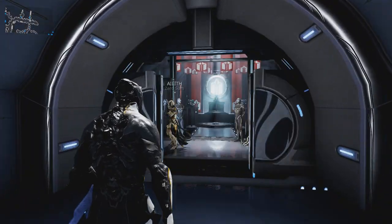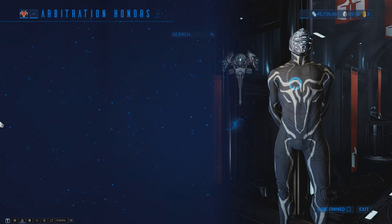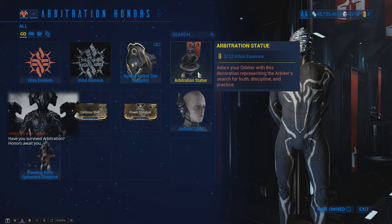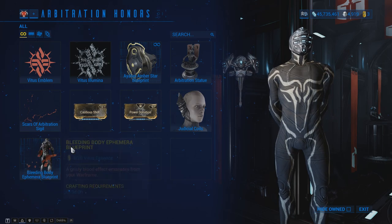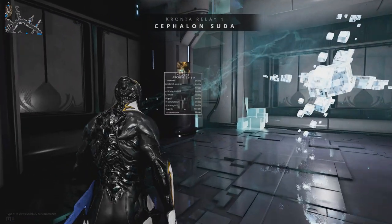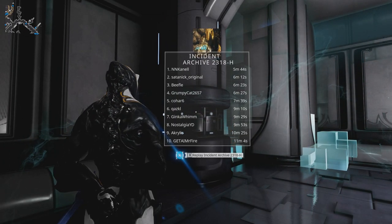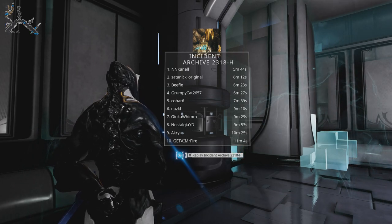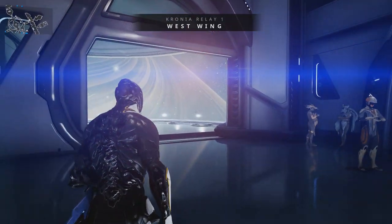As of recording this video, two of the six syndicates have an extra vendor. The Arbiters of Hexes have the Arbitration vendor, who is on the left side of their room and offers rewards once players have completed every node on the star chart and earned enough Vitus Essence from the Arbitration game mode. The second vendor is within the Cephalon Simaris room on the left-hand side, and allows players to replay the final section of the Octavia's Anthem quest as a time trial in hopes of being placed on the leaderboard.